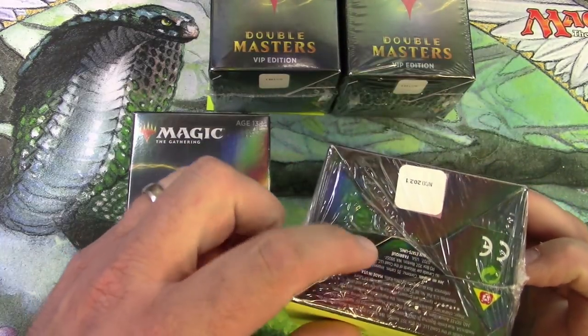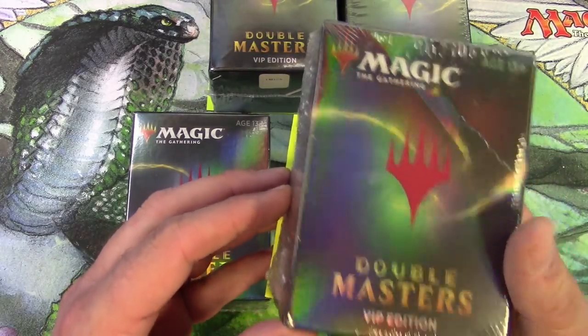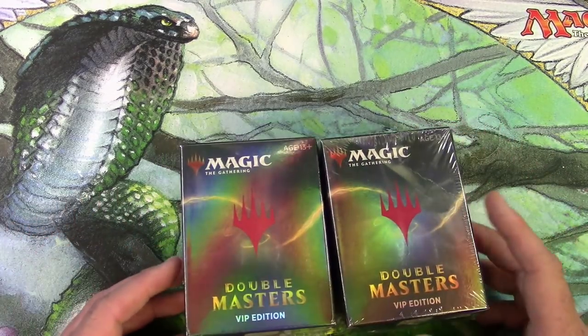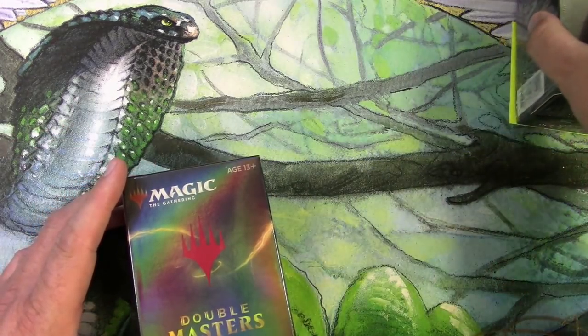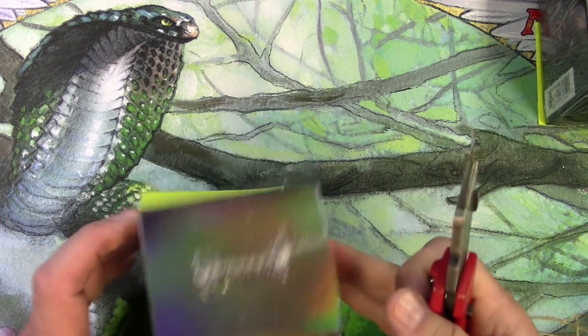The box is all squished and it's actually split open down at the bottom. Do I have a reseal on my hands? I'm going to find that out. I'm actually going to save the MVP boxes for last since I feel the best about them. Let's open up the Cataclysm one here and get a baseline going to see if my big gamble paid off.